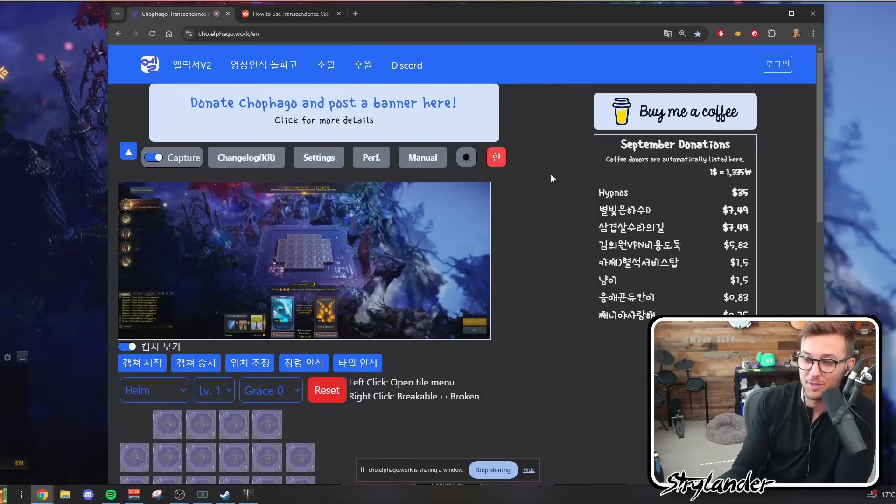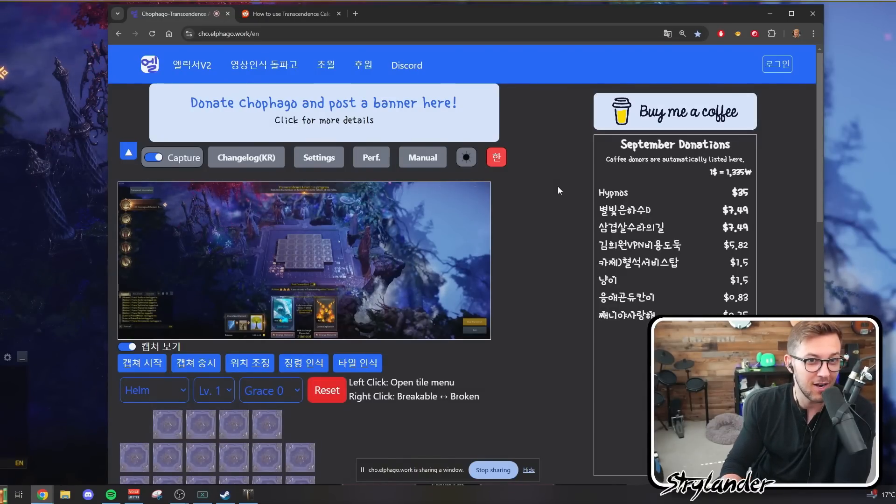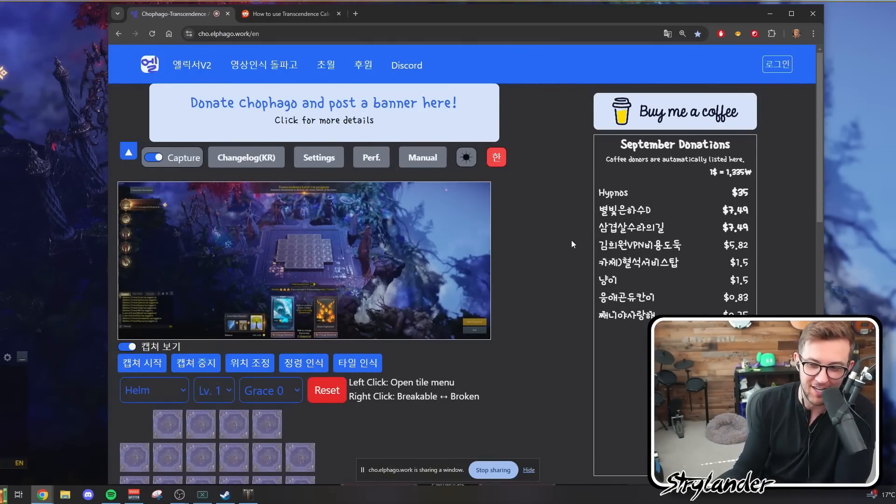You still have to fix distorted tiles when you get to a high level grace on levels that have distorted tiles — it's not perfect — but if you're doing a lot of transcendence this will save you a lot of time once you get it set up. There's one last thing I forgot to mention: you only ever have to set this up once. The website uses cookies to track all your settings, so assuming you don't erase your cookies every time or play on multiple different PCs, you only have to set this up once.